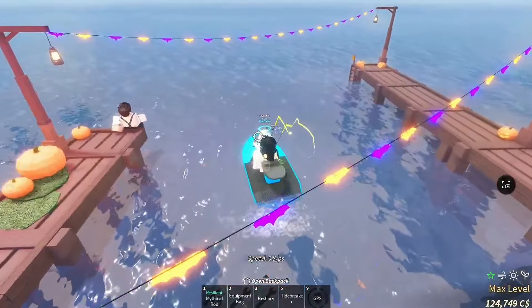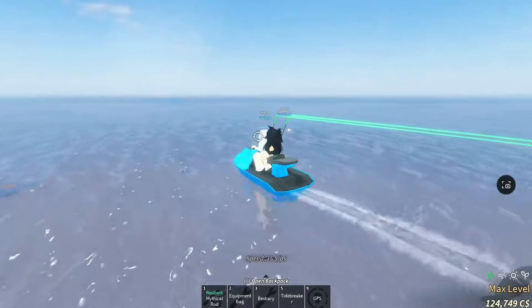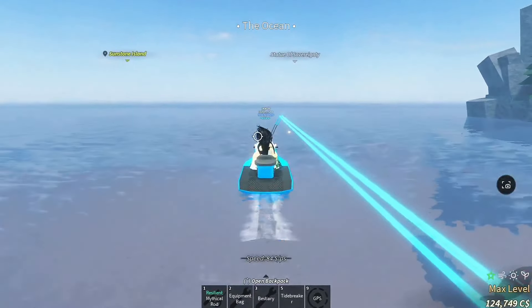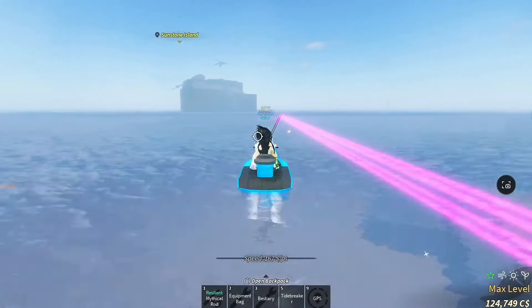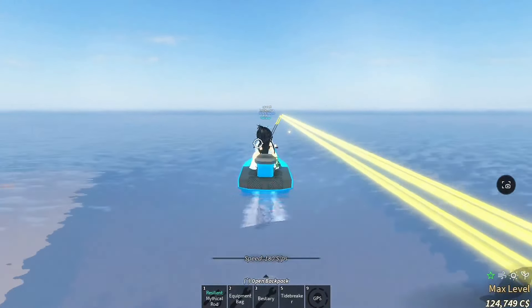From Moosewood, we're going to start by heading out between Sunstone Island and the Statue of Sovereignty. It's a bit of a journey since the area is pretty far out, but it's worth it for all the new things you'll find in the desolate deep. Just keep sailing straight ahead, and if you've got a fast boat like I do, you'll get there even quicker.